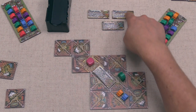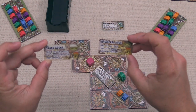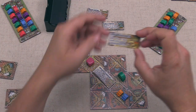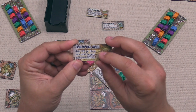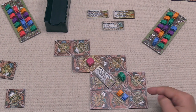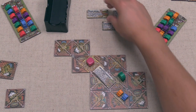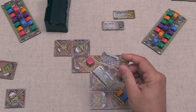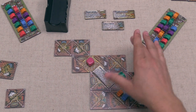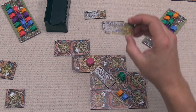We now place a monument. We have red and green, so both the Grand Arena and the Triumphal Arch can go down. The Grand Arena is worth four points plus four more if we have the most settlers. The Triumphal Arch gives one victory point per tile in our city's largest populated district. We currently have three settlers versus the black player's seven and white's four, so the Grand Arena isn't favorable. We go with the Triumphal Arch, aiming to build a large populated district.